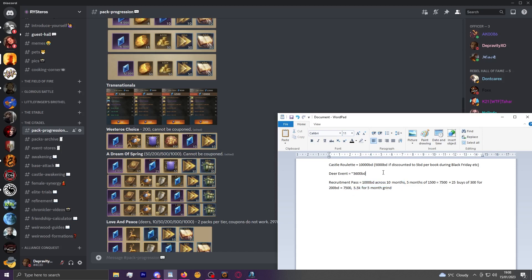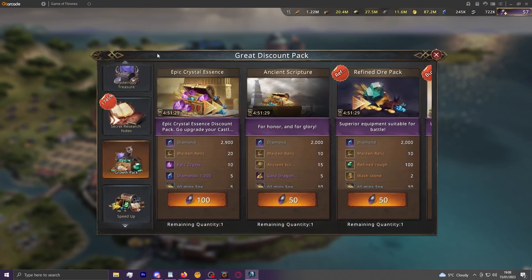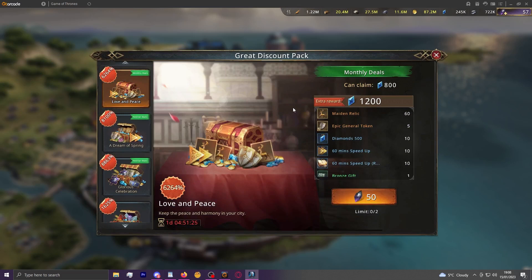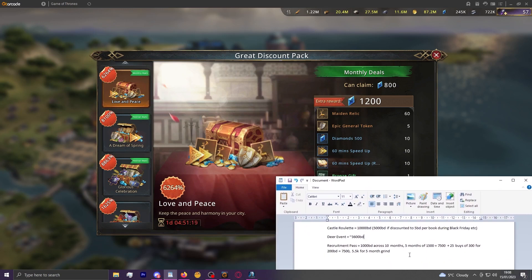The most efficient way of buying premium castle skins is by far through the deer event using the Love and Peace pack. That's the best way to unlock them if you're going for passive army size and awakening stat-funneling ones. If you're going for your first skin you'll probably still want Sunken City as the best one and will need the castle roulette for that, but hopefully it gets added to the deer event long-term. Until then, the deer event should be your main way of sourcing castle skins.